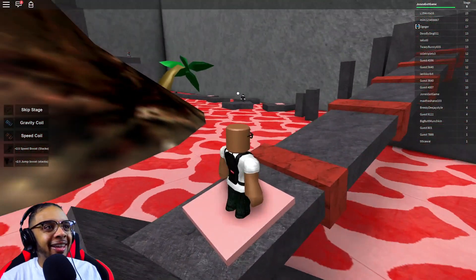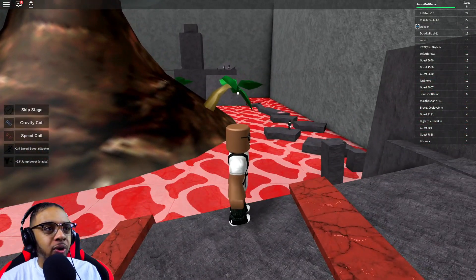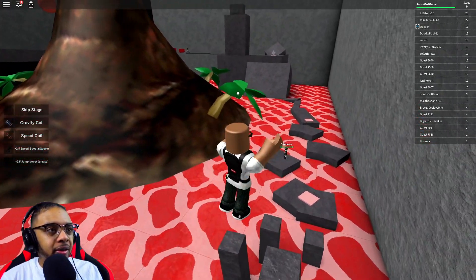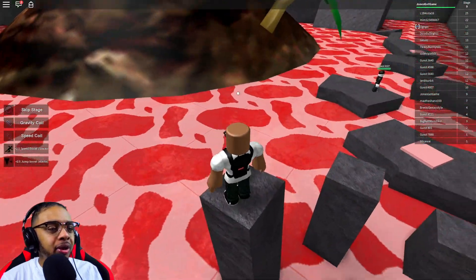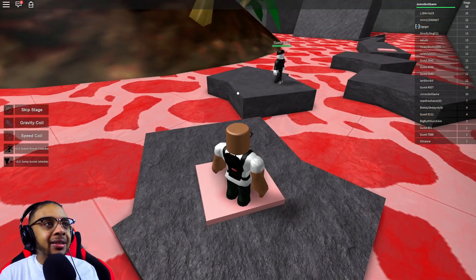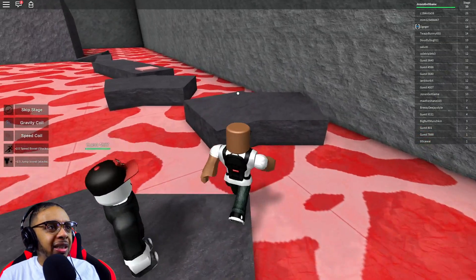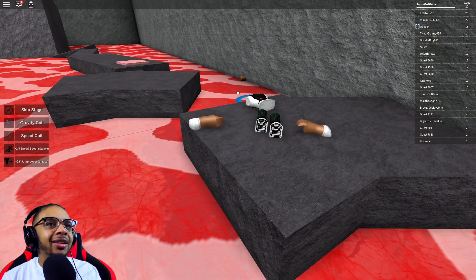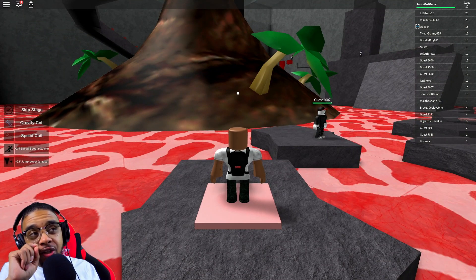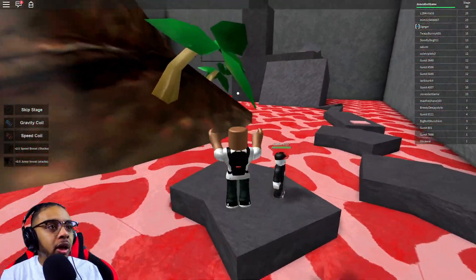Okay, so what are these things supposed to be? Are they supposed to be like hot coils or hot lava strips? I have no idea. None of this stuff actually makes sense, so I might as well not even try to make sense out of it. Almost fell down. I didn't touch that — if you guys saw me not touch that, I need you guys to say 'Ty, you didn't touch that.' Roblox is cheating — they always try and cheat me.